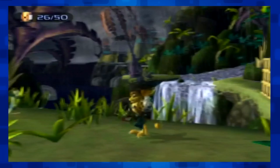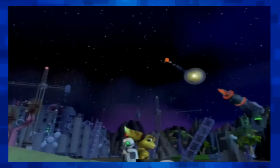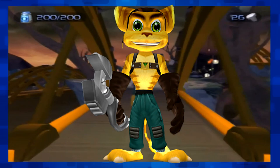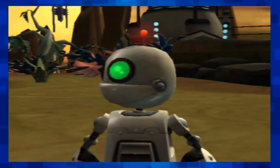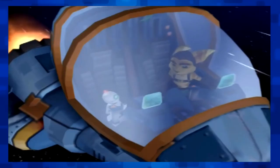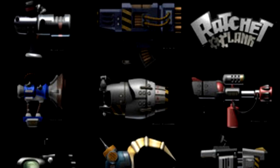Using a wide arsenal of creative and flashy space weaponry, you gun down aliens and robots across a myriad of planets in the Solana galaxy. By you, I mean Ratchet, who wields a spranch that doesn't actually appear to have ratchet functionality, even though he uses it as a ratchet in the beginning cutscene. You're accompanied by a tiny robot fellow whose name I'll shorten.